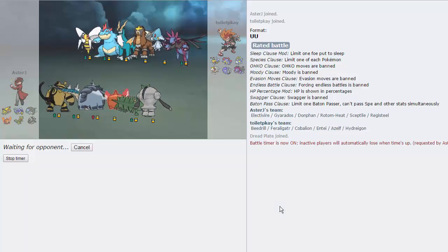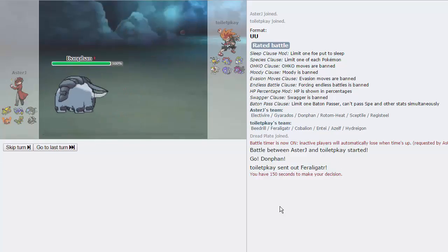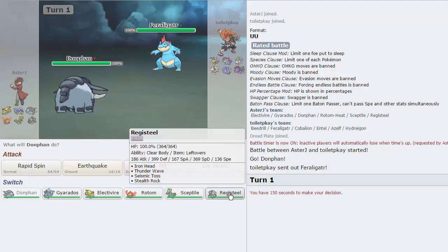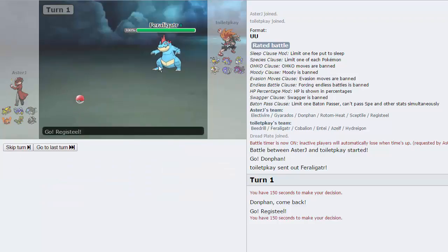Opponent is Toilet PK. Donphan looks like it puts in a lot of work. He doesn't have any Electric moves, so I don't get the Motor Drive. He does lead off with Feraligatr though, so a little unfortunate for us. I do have a pretty solid answer to this in Registeel.